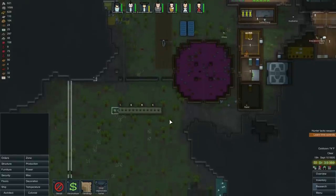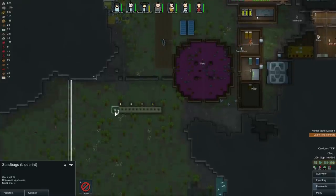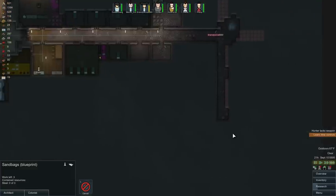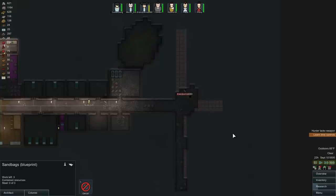What do we need for sandbags anyway? Steel. We got a lot of steel. Come on, plasteel — where the hell are ya?